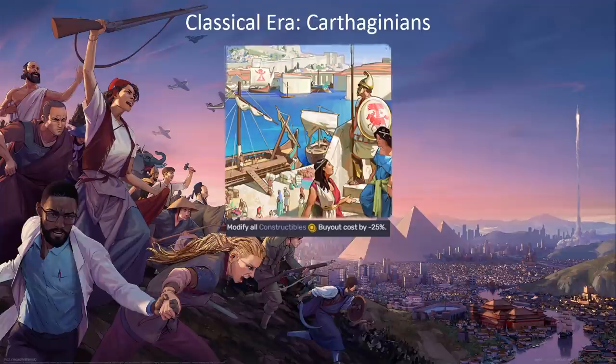Let's talk about the Carthaginians, who are a merchant culture. They get the legacy trait that modifies constructible buyout costs by minus 25%. This is a little misleading because it applies to all constructible buyout costs — including influence purchase costs on outposts and population buyout costs — not just money. The obvious reason you're picking this is for the money buyout cost reduction, which is the most relevant thing you'll be doing far more often than other buyouts. It's a decent legacy trait. This used to be minus 50%, which was insane, and money costs used to be much lower as well.